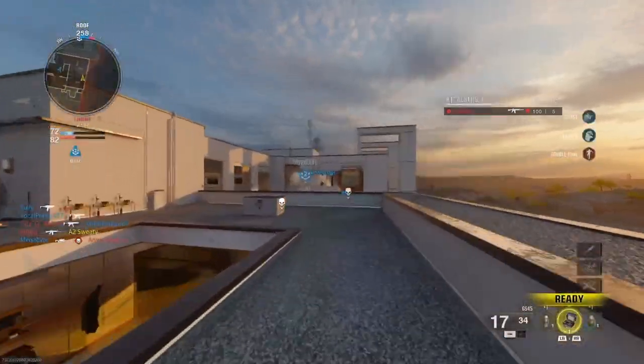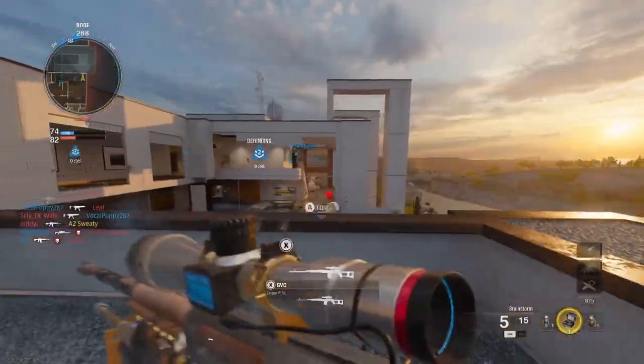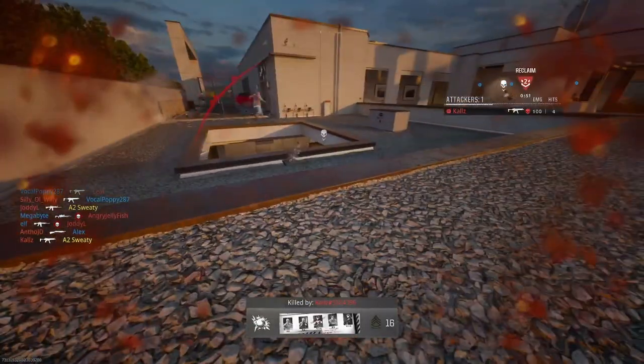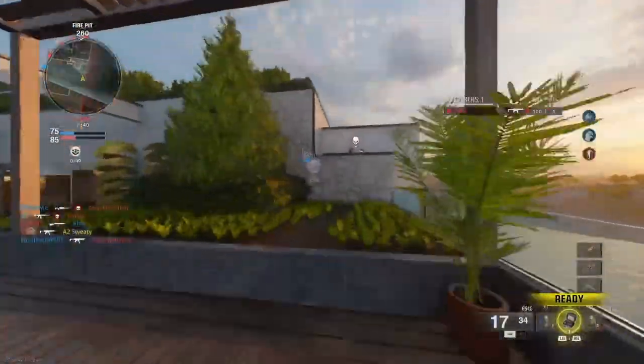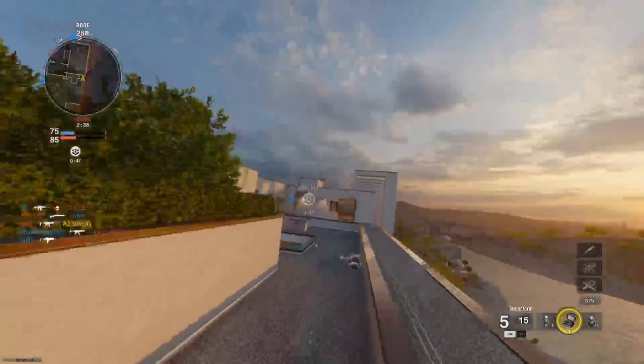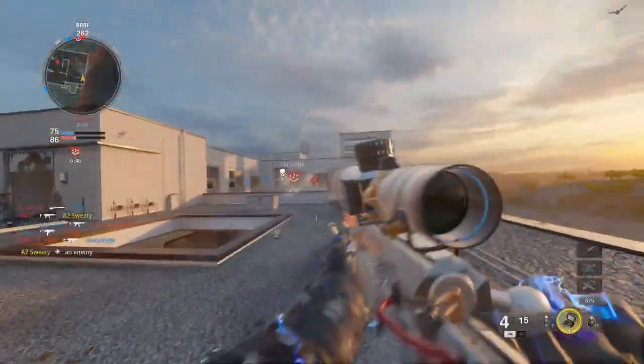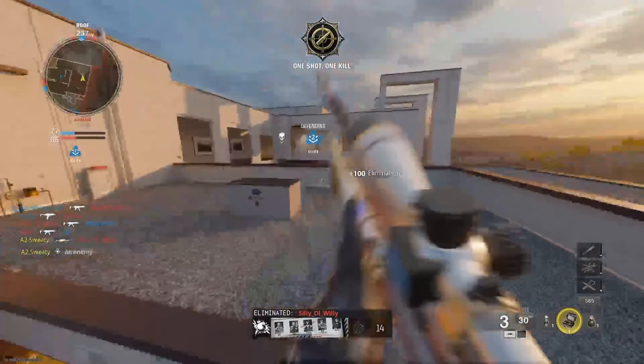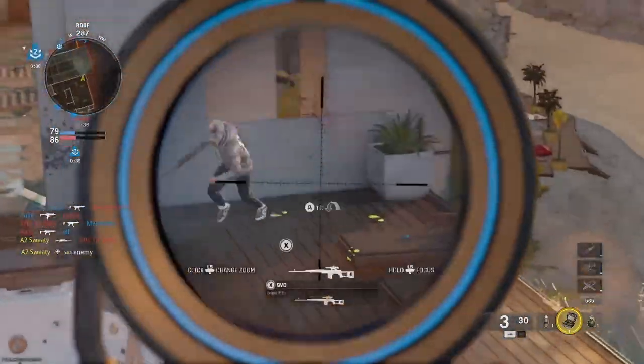I literally jumped off the ledge and did a little 360 — I don't even know if I did anything. This is why I need good aim-down-sight speed, I would have hit that. He got absolutely destroyed but he wasn't even paying attention, so of course he got destroyed.